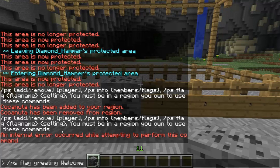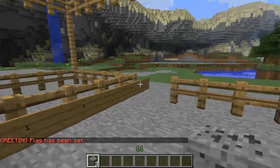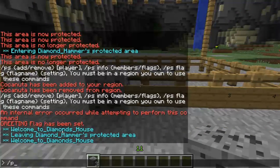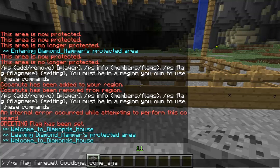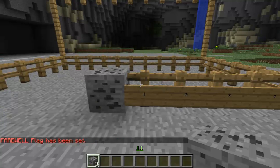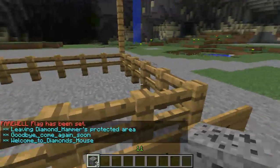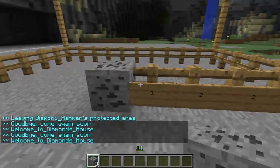You can even give players a greeting message when they enter your zone. For example, if I want to say 'welcome to diamonds house' — anything after a space will be omitted so you need to use underscores. The greeting flag has been set — now when you enter the zone it says 'welcome to diamonds house'. And I can do the same for leaving, which is the farewell flag. The farewell flag has been set — now when I leave it says 'goodbye come again soon', and when I enter it says 'welcome to diamonds house'. You can set it to whatever you want.